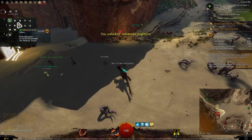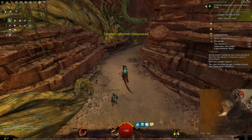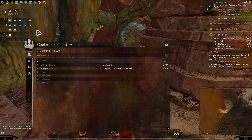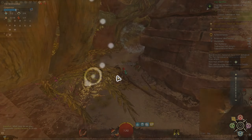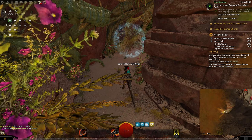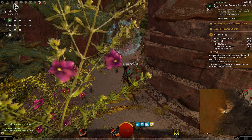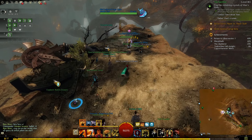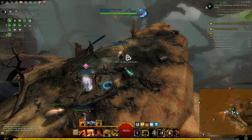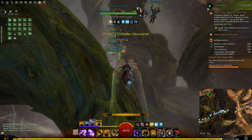I also found a hero point train. If you don't know what the hero point train is, a commander gathers a lot of people and they do hero points together, especially the Heart of Thorns ones, because they're hard to do solo. I joined one — it was in Verdant Brink. You can come from the Silver Wastes and go to Verdant Brink without doing the story. I wanted to finish my hero points on Heart of Thorns. Hero point trains don't require a lot — they just want you to have the glider and the basic raptor or springer, so even as a new player you can join.